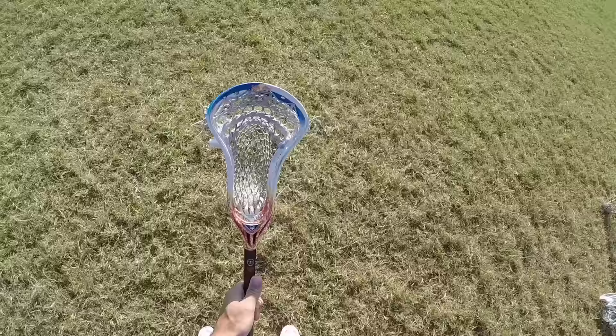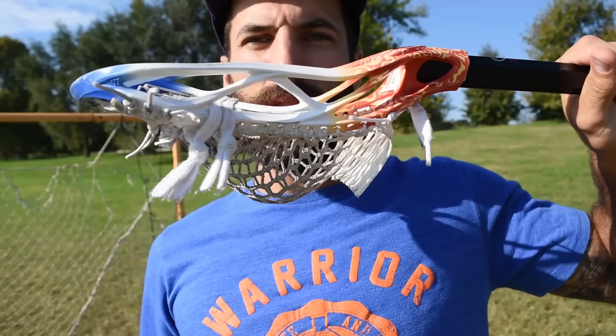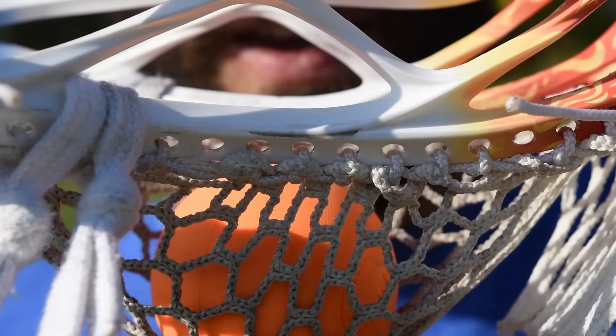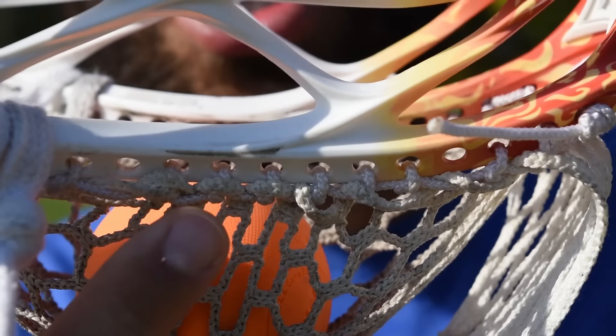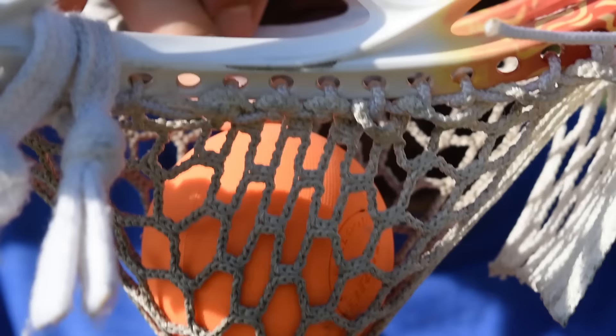There are so many different pockets with different shapes and sizes. Here's what a ref is going to do: he takes a ball, holds the stick at eye level, and drops the ball in. If your stick is legal, the bottom sidewall — what the ref calls the cross — should be an interference so they can't see the entire ball. If the pocket is pressed down and you can see the top of the ball, your stick is illegal. Pocket number two — legal. Pocket number three — legal.